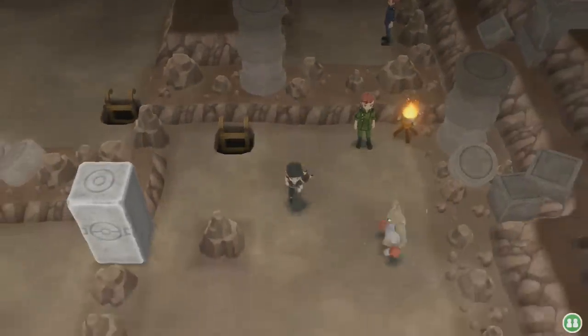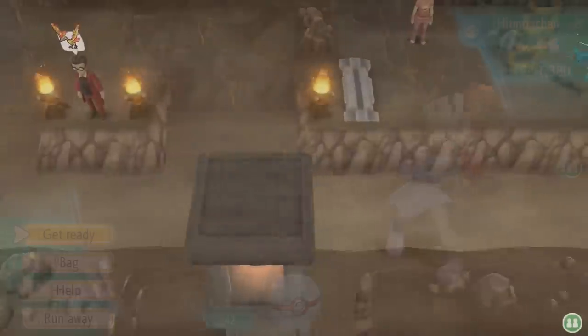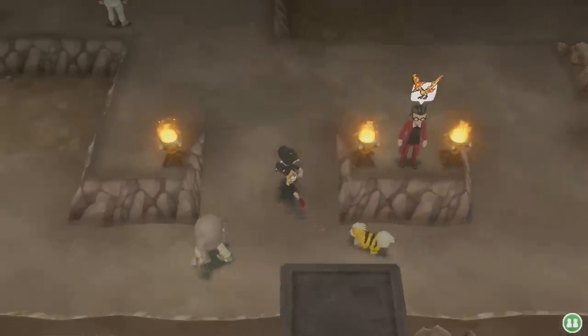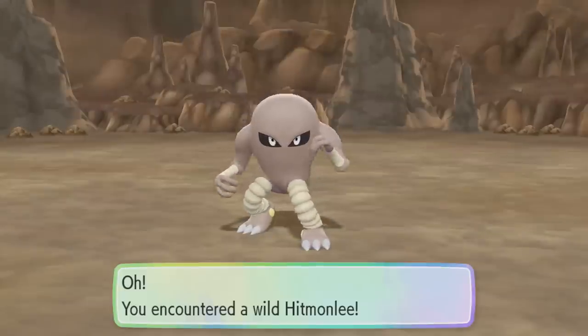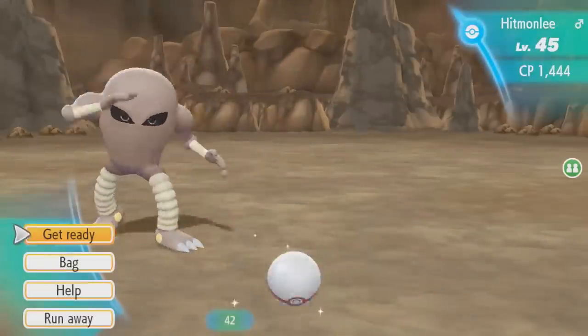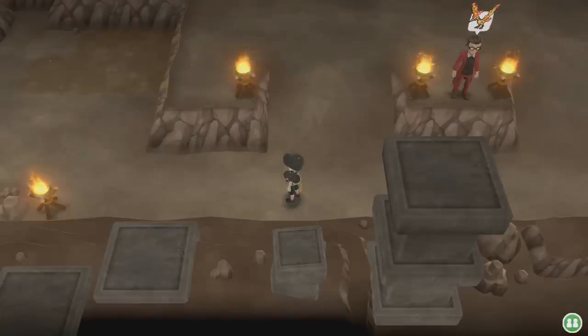What's incredibly interesting is that both Hitmonlee and Hitmonchan are able to be caught in Victory Road. If you're unhappy with the Pokémon that you took from the Fighting Dojo in Saffron City, you are able to capture both of these no matter which choice you made. Both of these are going to be found in your game even if you haven't received a Pokémon from the Fighting Dojo, which is quite fantastic.